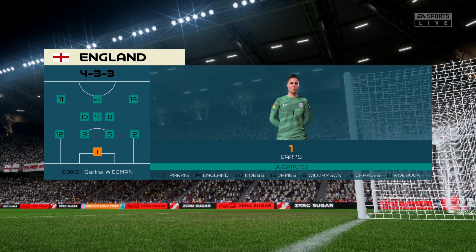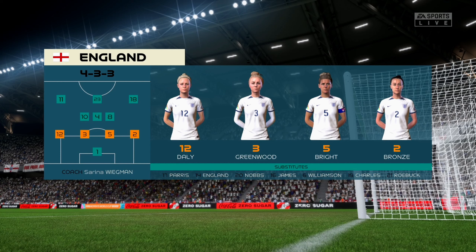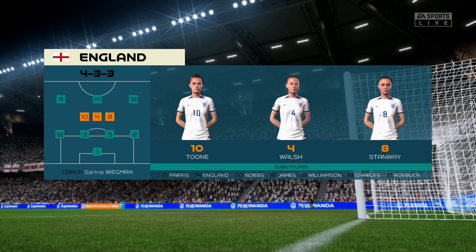The England first eleven. Well it's a 4-3-3 with two out and out wingers, but they do vary their movement. They give width but they also make diagonal runs infield when the ball is on the opposite flank. Their performances will be key today.